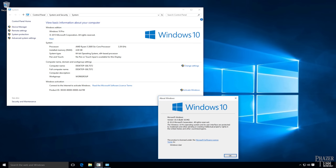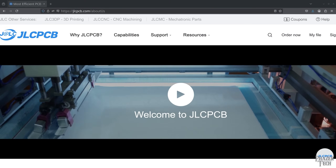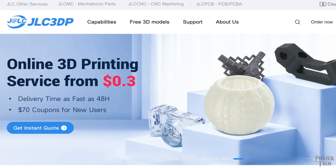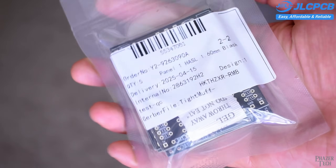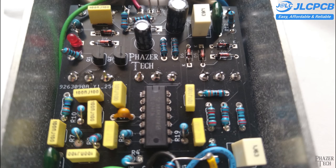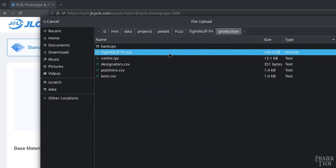Before we get into it, let me tell you about today's sponsor. Whether you're a large company or just a DIY creator at home, JLCPCB can help bring your creations to life. Not only do they offer excellent PCB manufacturing and assembly, they also offer 3D printing services, CNC machining, and they even sell mechatronics parts now, which is something I'm really excited about for my future projects. I've personally used JLCPCB a number of times for my PCB prototypes and I've always been very happy with the results.